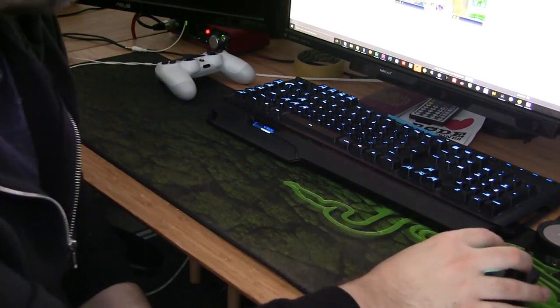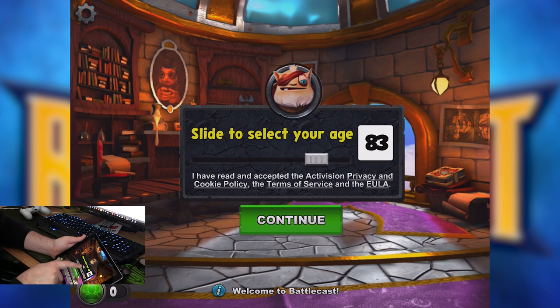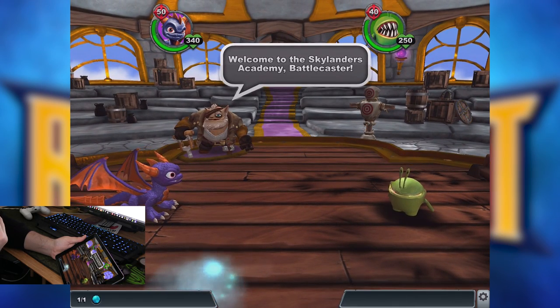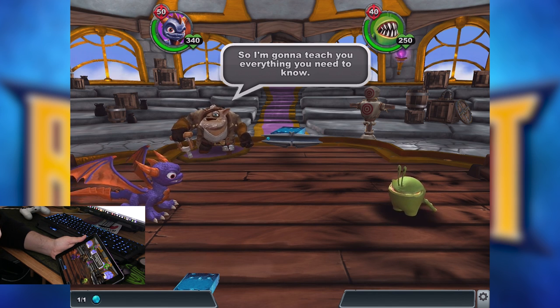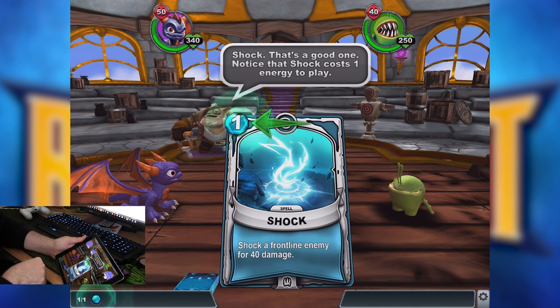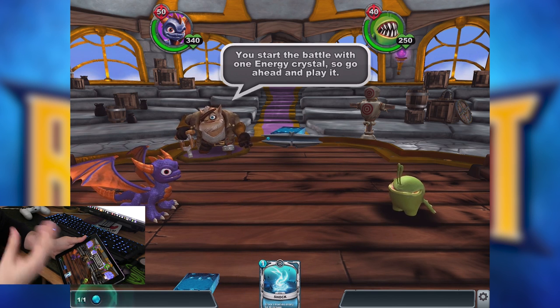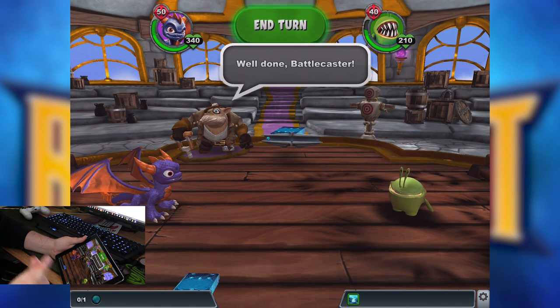Now we're grabbing the iPad to record the game. I'm going in. Slide to select your age — I'm 27. The tutorial starts: Welcome to Skylanders Academy, Battlecaster. Chaos is back and has opened a rift into the second dimension. In this dimension you fight with spells — here's Shock, which costs 1 energy crystal. You start the battle with one energy crystal, so drag it towards the enemy.